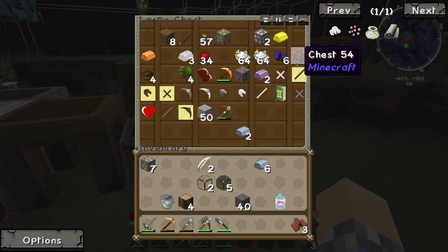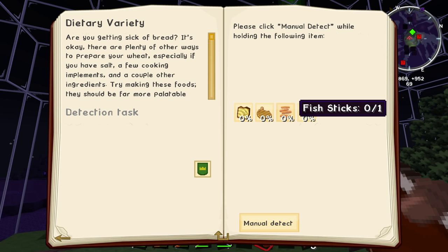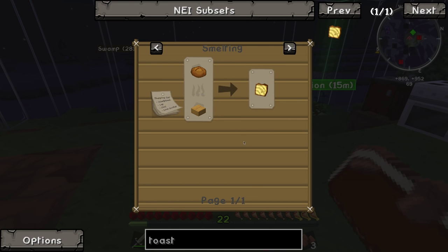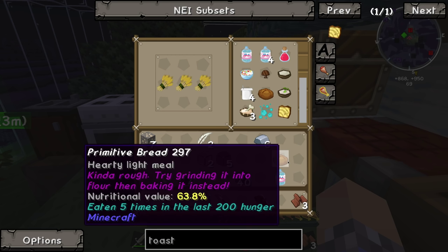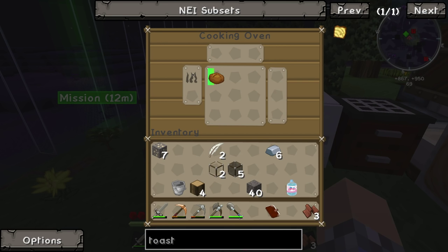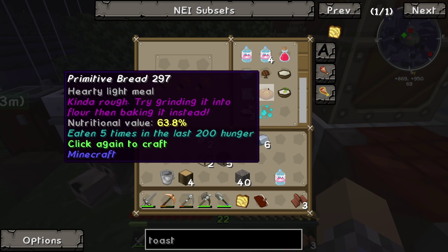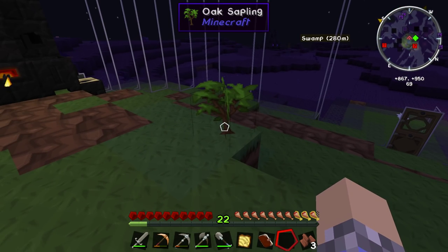Now the things we need to turn in for the quest — let's check and see what they were. We've got to give them some toast, some breaded pork chops, some fish sticks, and some apple pie. Toast is going to be made from smelted bread — we can make that right now. Make some bread, cook it. Toast! And he's happy about it too. Next item was breaded pork chops, but raw pork chop is going to be difficult to come by considering we haven't actually run into any pigs.